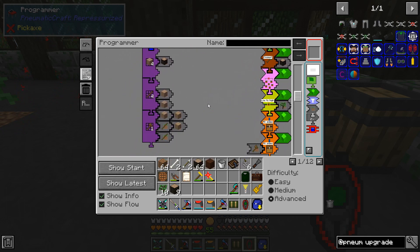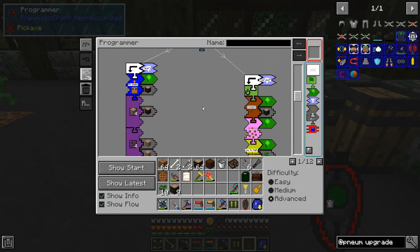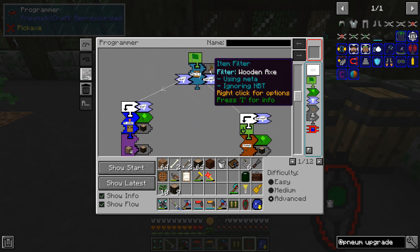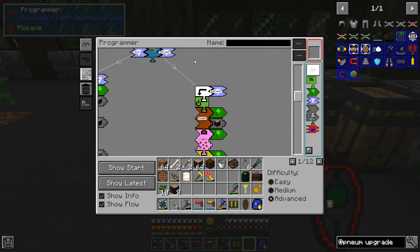That's the end of this subroutine, so it goes back to the beginning of the program and checks again: 'do I have an axe?' This time it says yes, so then it goes to the harvest subroutine.